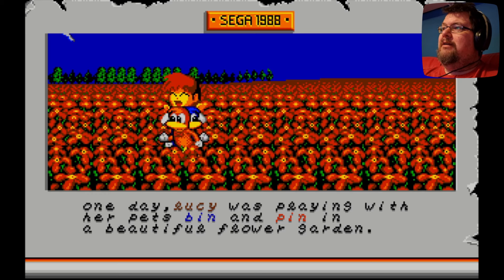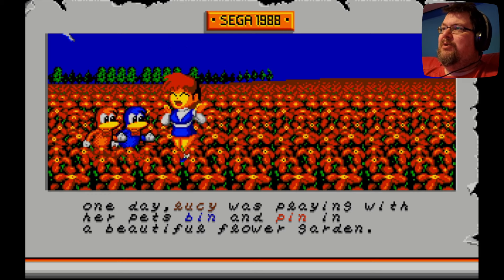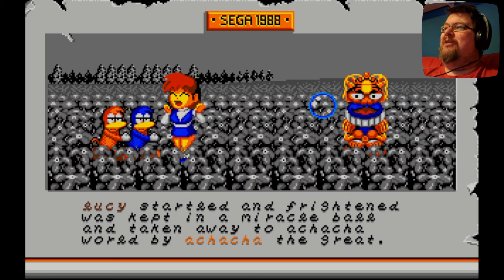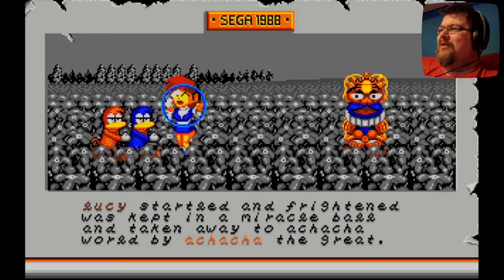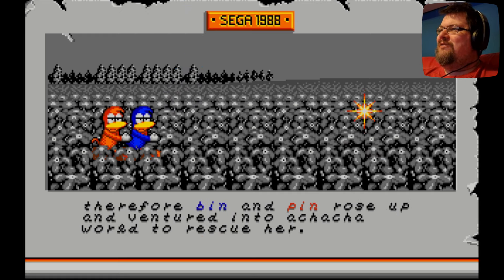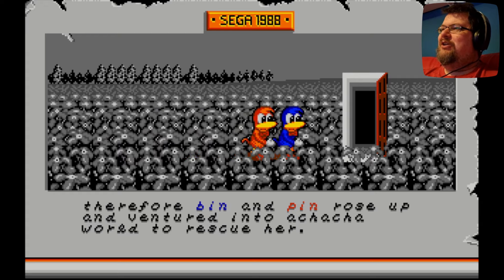Let's have a look at the intro. One day, Lucy was playing with her pets Bin and Pin in a beautiful flower garden. Then suddenly an evil black shadow appeared and changed into Achacha the Great. Lucy, startled and frightened, was kept in a miracle ball and taken away to Achacha World by Achacha the Great. The phrasing of that intro is very strange. Therefore Bin and Pin rose up and ventured into Achacha World to rescue her. The text is all in lowercase and sort of cursive, making it a little tricky to read — but there's the story: Lucy's been kidnapped and her pets Bin and Pin the ducks are going to rescue her.